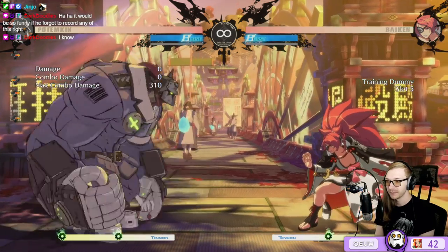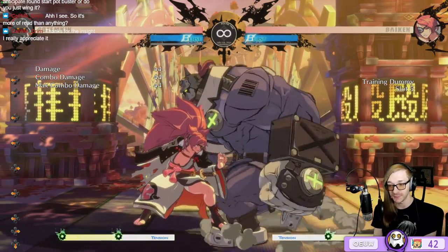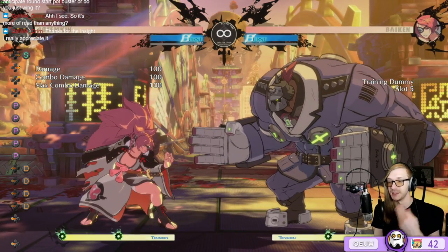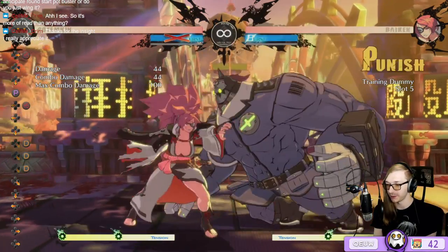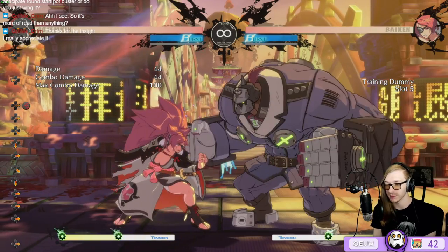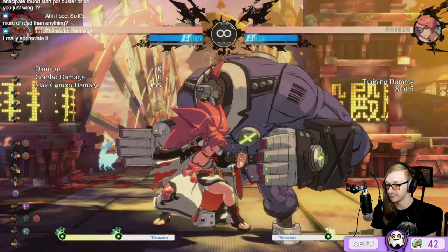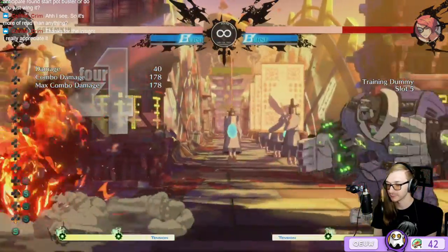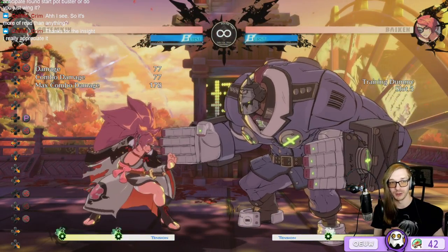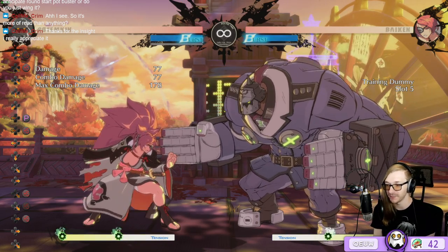Let's talk about Baiken's parry. It's active on frame one, so safe jump setups that usually work do not work against Baiken — safe jumps are typically set for seven-frame DPs. She can also parry Garuda easily because it's a big animation to react to, making Garuda more risky. My trick is to delay Garuda so it catches the end of her parry rather than the start — moments where it looks like it'll hit on wakeup but it's delayed.